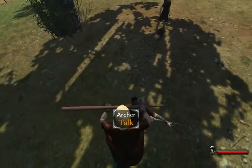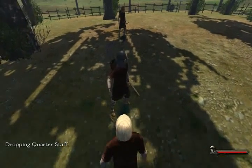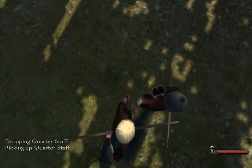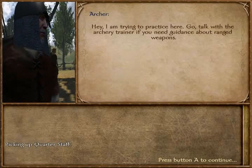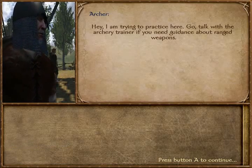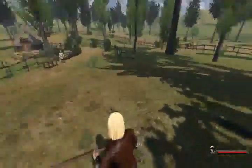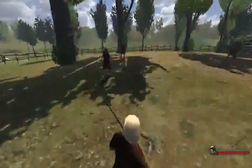Oh, an archer! Is that an archer? How do we talk to him? Equip the... am I missing something? There we go. That was in that bunch of text. If I wasn't talking to you I would have probably read that, because I actually did this before — I did the training before — and it specifically said press the Y button on the Nvidia Shield.